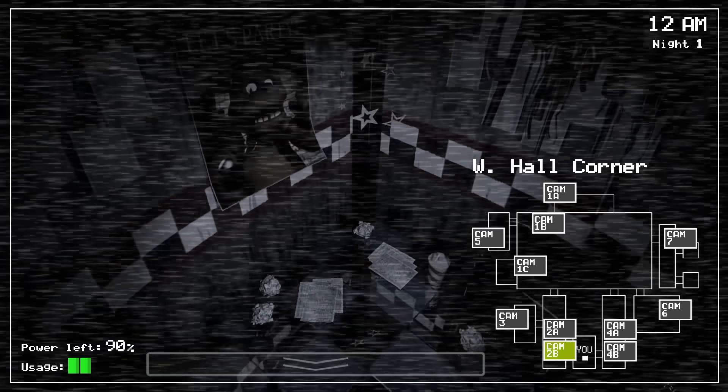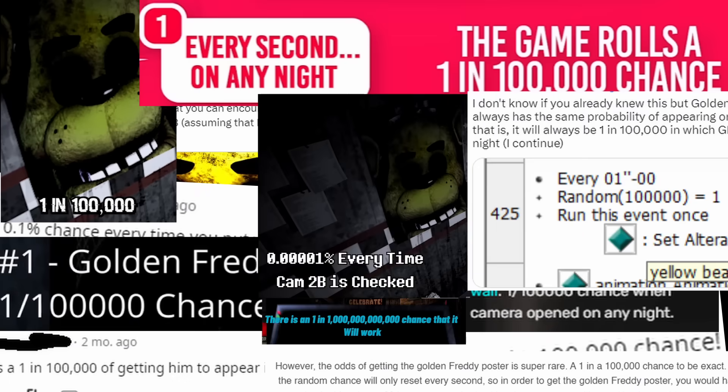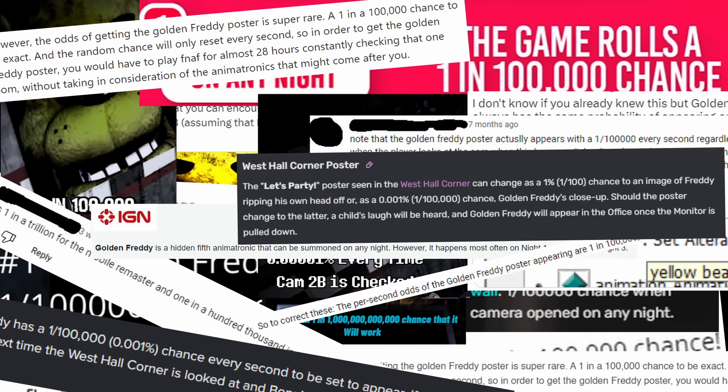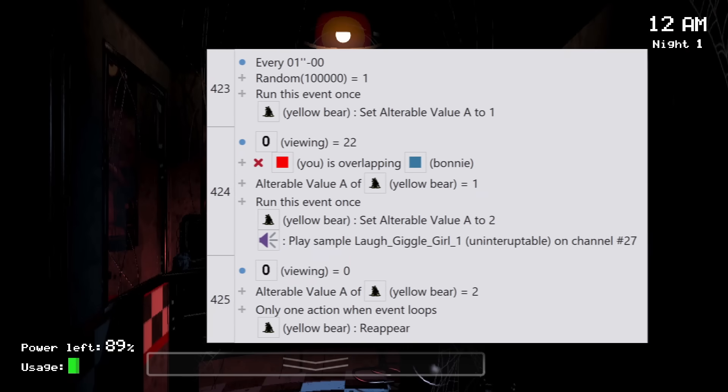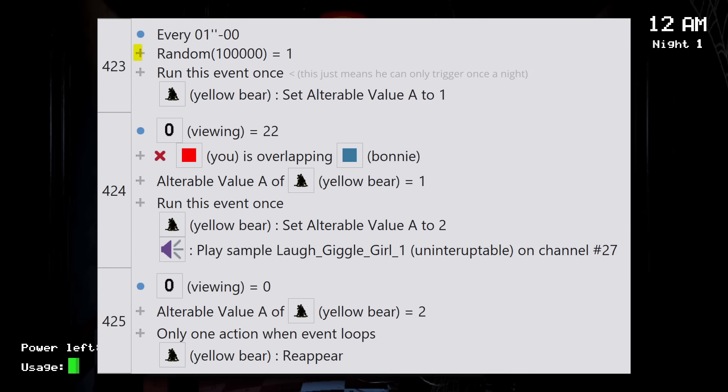Even though Golden Freddy is one of the simplest enemies in the FNAF games, everyone - and I mean everyone - for the past 9 years has been completely wrong about how often he appears. Judging from the code, it looks pretty cut and dry: it's literally just every second, there's a 1 in 100,000 chance for the Golden Freddy poster to appear. So, how's that wrong?